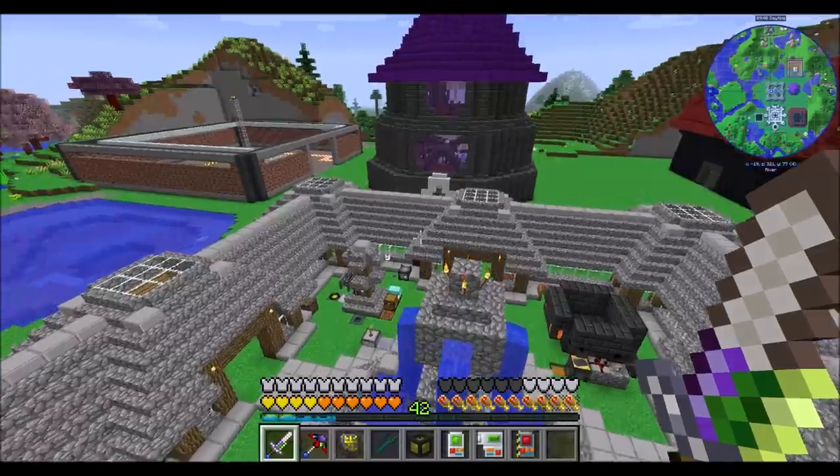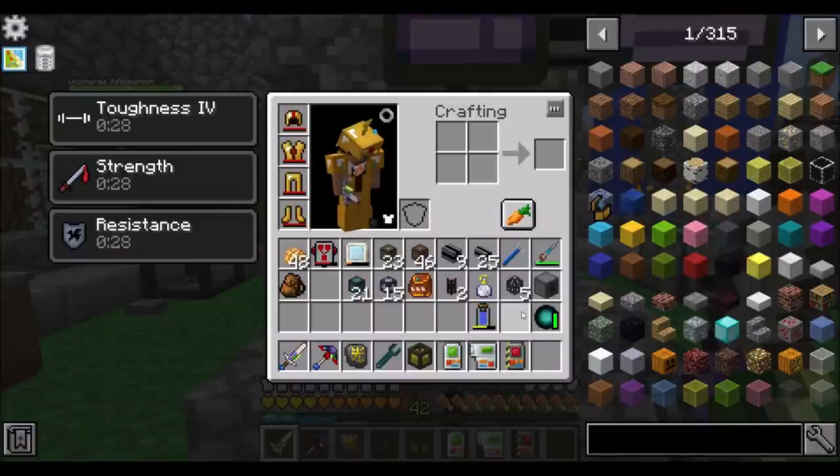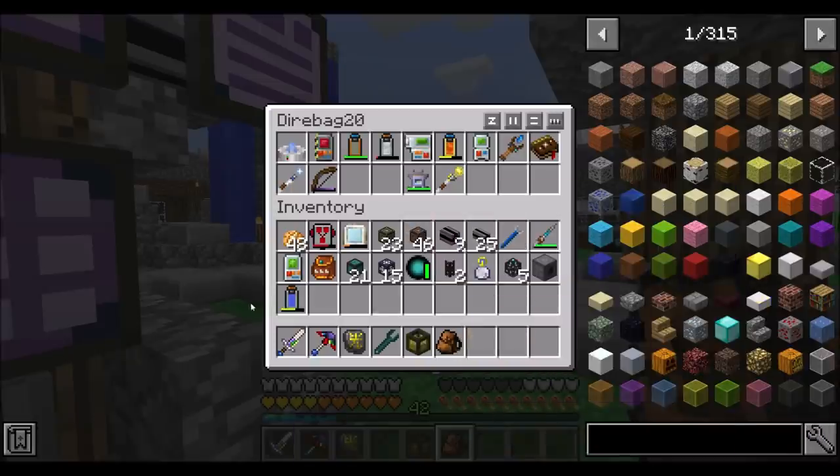For now we're just going to have a nuclear reactor outside, exposed to the rain and the elements. Because that sounds like a good time, right? That sounds safe — just put this nuclear reactor out in the middle of nowhere. But I mean, it's fusion, so it should be totally fine.